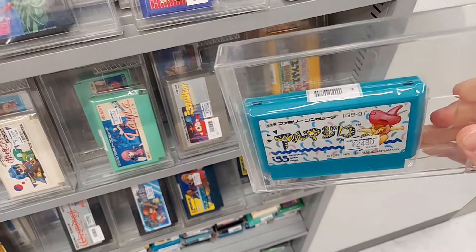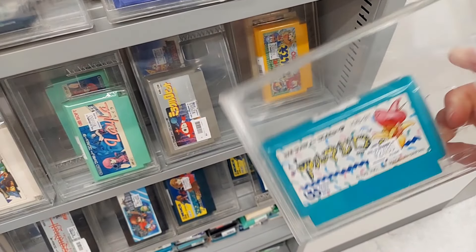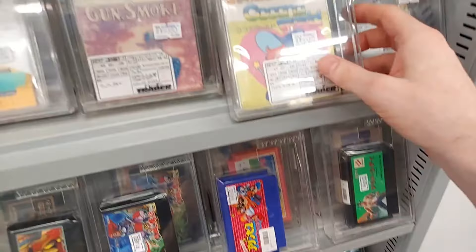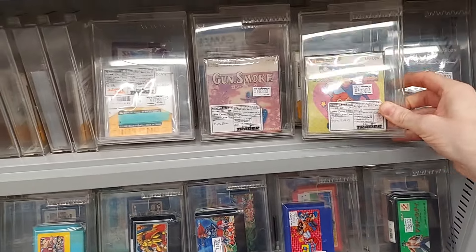Next up we've got Armadillo, 2,480 yen. This is a bit more expensive than I'm used to seeing it outside of the city, but it's a cute action platformer — you're an Armadillo. Kind of an early Sonic-type thing. Checking out the FDS games, there's Kokona World.